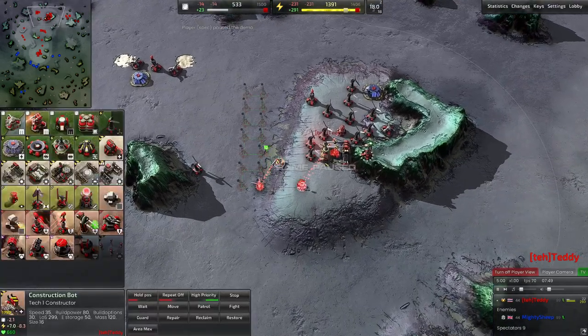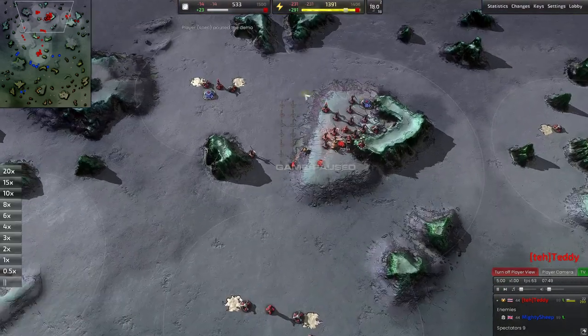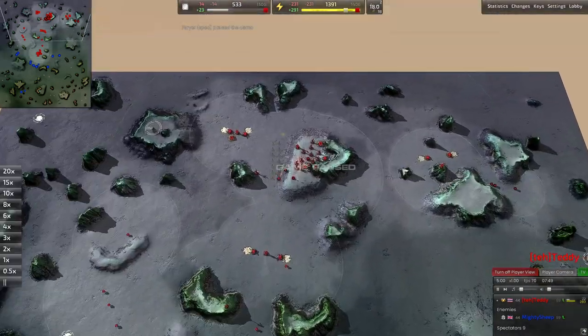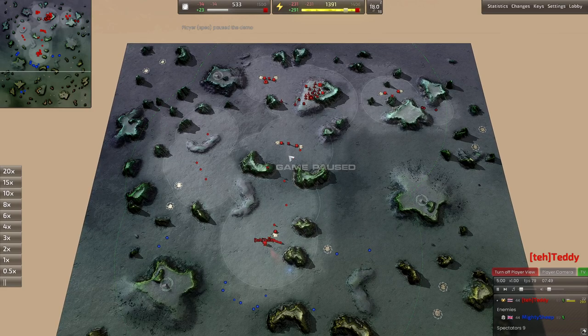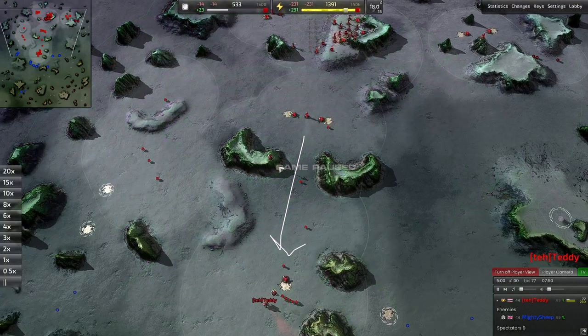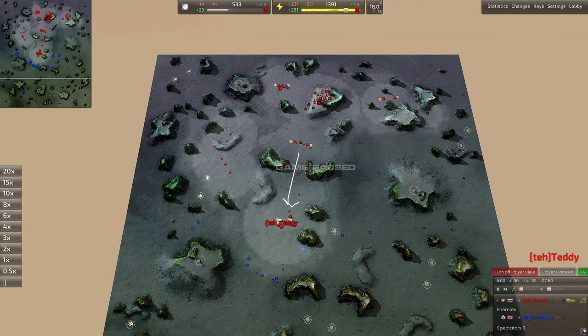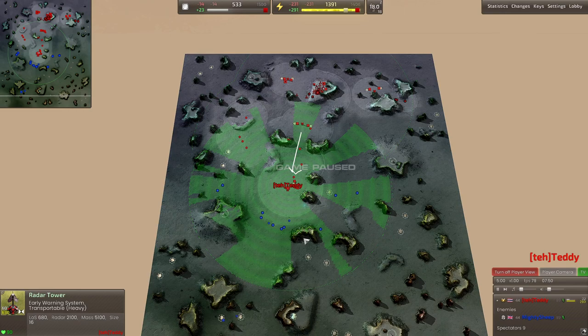He wants one dedicated build power just for continuously increasing his power — one construction bot constantly adding on wind turbines. He has three expanding engineers on the right side, a decent amount of grunts on the board, and two more radars put up. Teddy's commander, after capping this expansion, continues to walk down this avenue between those two ridges. He adds one radar in a more forward position giving great coverage of the left side and middle of the board, then adds an even more forward radar, really emphasizing radar positioning.